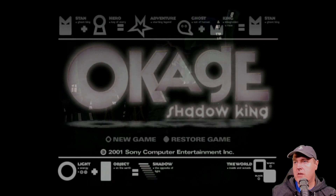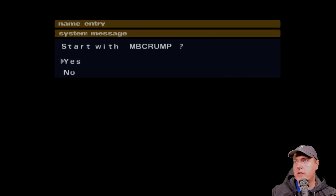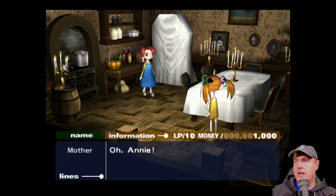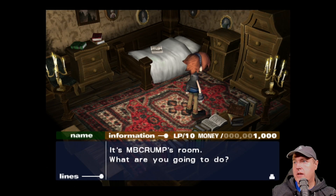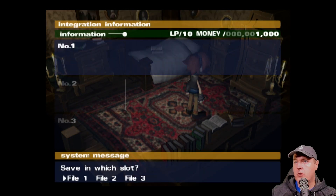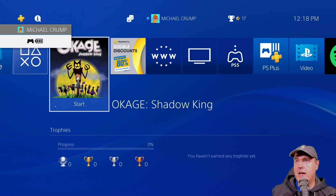Now let's go ahead and start up Okage Shadow King. You will need to play this game just for a few minutes. Press the start button, go to new game, give it your name at the top, press OK, and start. We need to play the game a little bit — skip through the dialogue, exit this room, go back up the stairs, go through this door, and enter this one. Now we can take the option to save. Press save, go to file one, and the save is complete. That is really all we're going to need the game for.